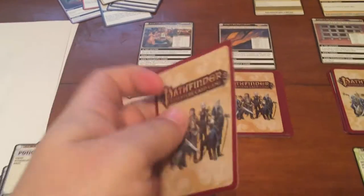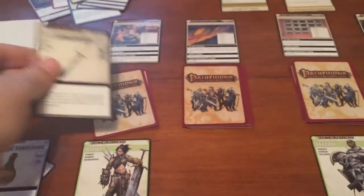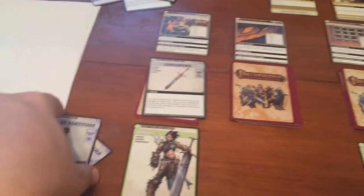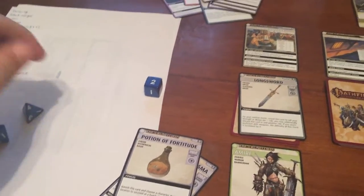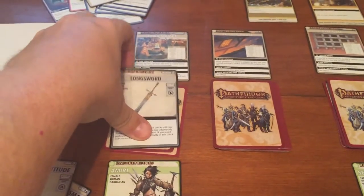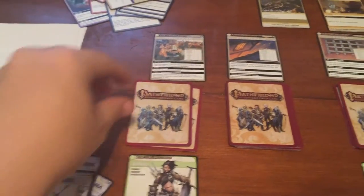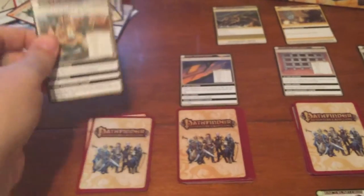She's going to explore again and finds a Longsword — Strength Melee 6, plus 2 melee, d12 Strength. She needs a 4, gets a 12, so she gets the Longsword. She doesn't really need it at this moment, so she can discard a card from her hand to explore again.